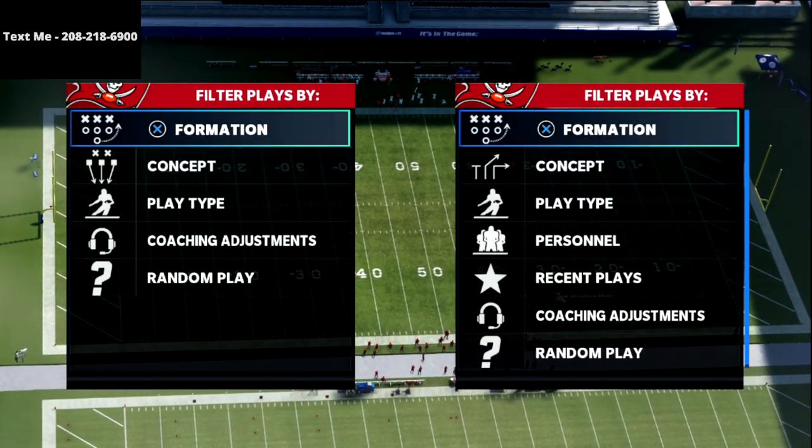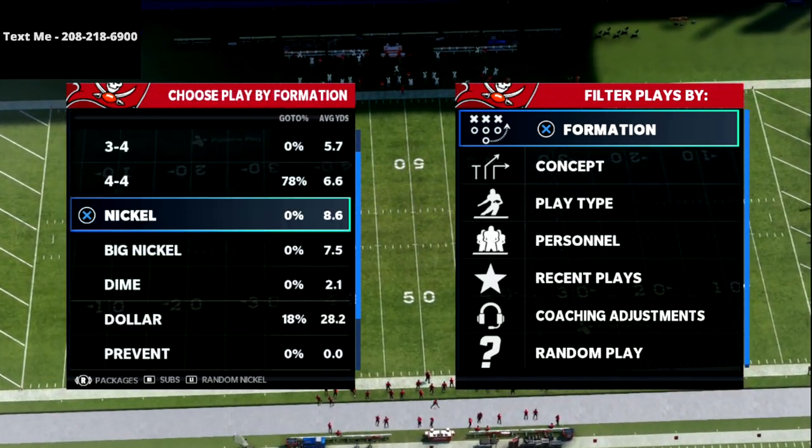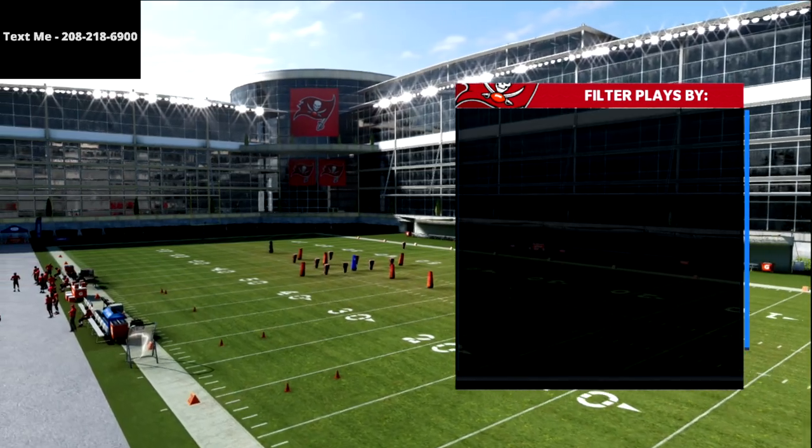In this video I'm going to show you two really easy and effective ways to create some really interesting snap throw concepts out of the single back wing stack in Madden 21. What is going on guys, my name is Cody.